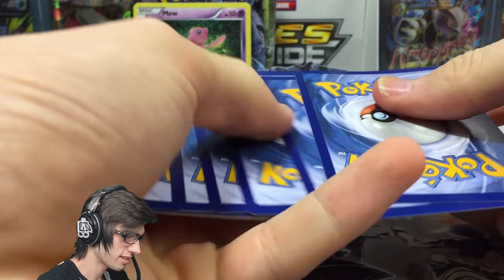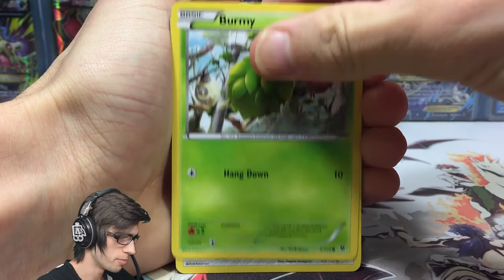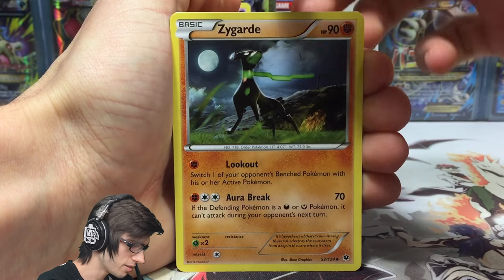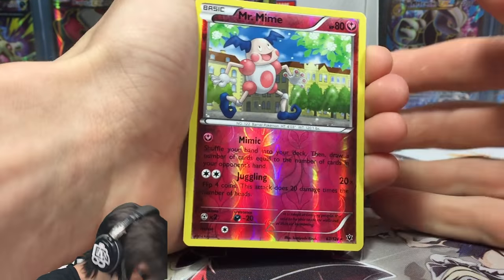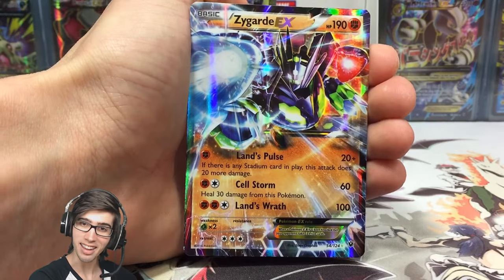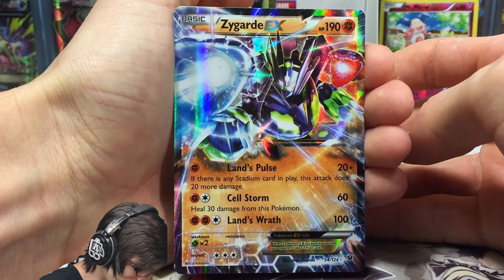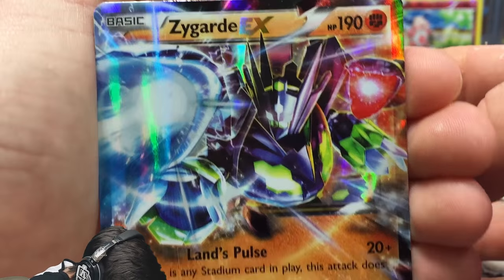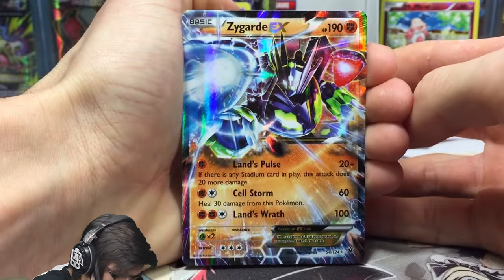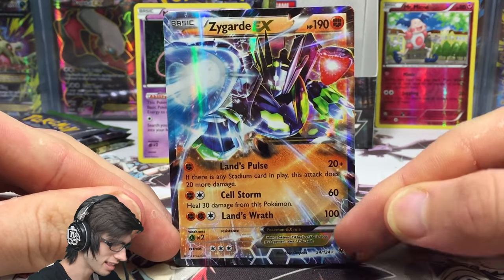We've got a Carbink with Safeguard, a Burmy, Bronzor, Binacle, Snubbull, Chaos Tower, a Zygarde with Lookout and Aura Break, Bent Spoon, a Mr. Mime reverse rare — and a Zygarde EX! It's got 190 HP with Land's Pulse, Cell Storm, and Land's Wrath. That is absolutely epic. Let me know in the comments what you think of that Zygarde EX — that is absolutely prime.